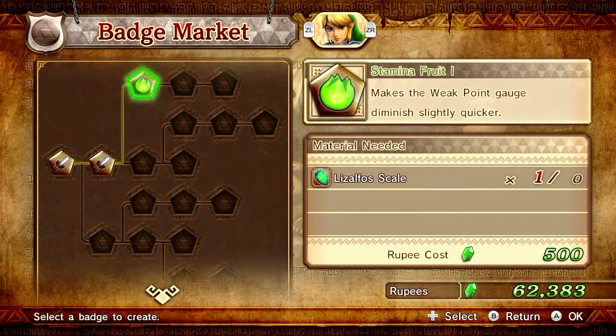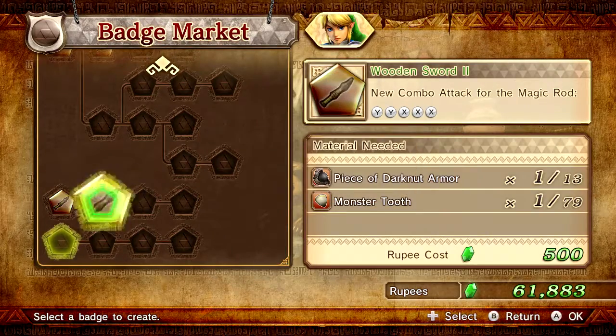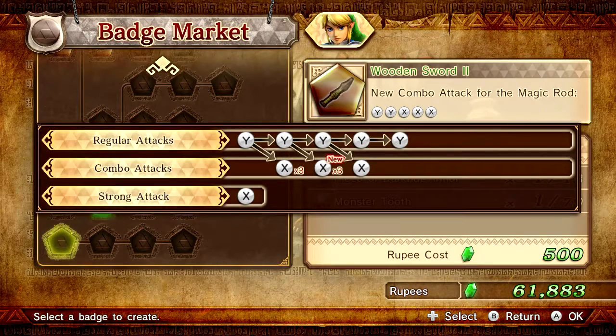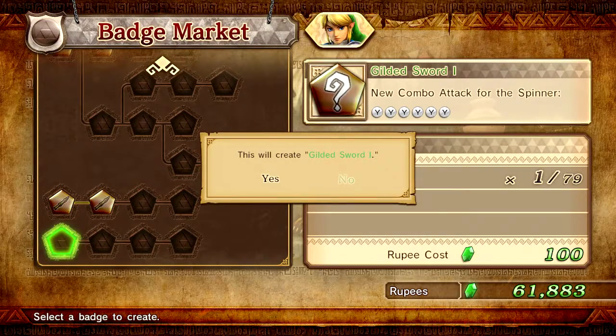Oh, that's from Skyward Sword. Oh, I can upgrade this one too. Wooden Sword 2 - new combo attack for the magic rod. And what's this one here? Combo attack for the Spinner. Now that I have the Spinner, I can make Spinner stuff. The gilded sword - really? That's what the gilded sword's for?